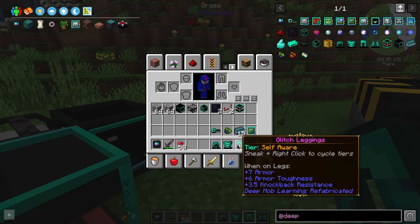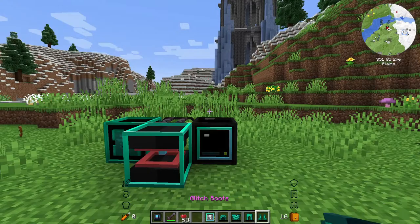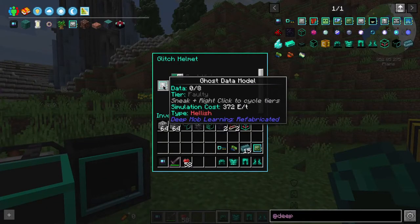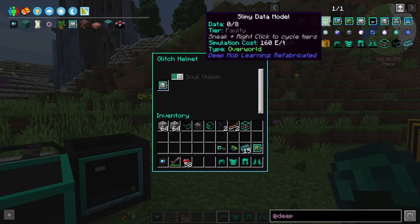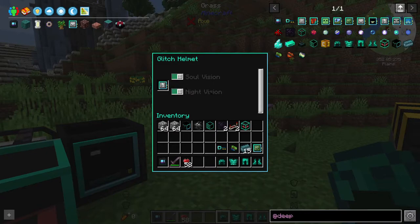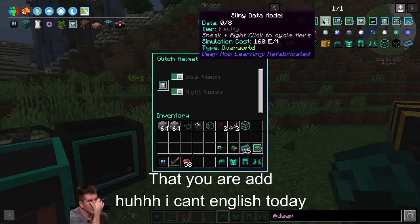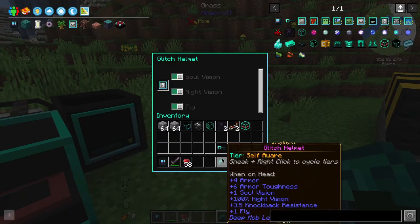As these armor pieces increase in tiers, the armor rating, toughness, and knockback resistance also increase. Now we're going to take a look at the upgrade paths of the armor and see what you can add at what tiers. At the faulty tier you can add a ghost module and you will get soul vision — all the other modules will have different buffs. If we get this to basic you can see that it's now added night vision. Getting it to advanced adds no additional thing by default but it could add further benefits to some of the other modules you add. Once you get to self-aware you now have the ability to fly, and if you look on the armor it now gives you the buffs plus one fly.